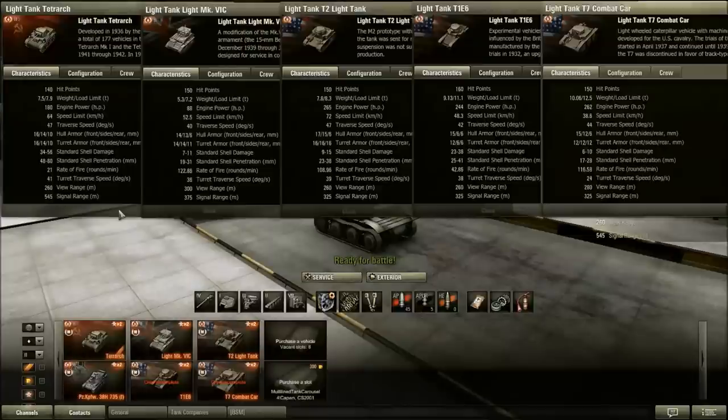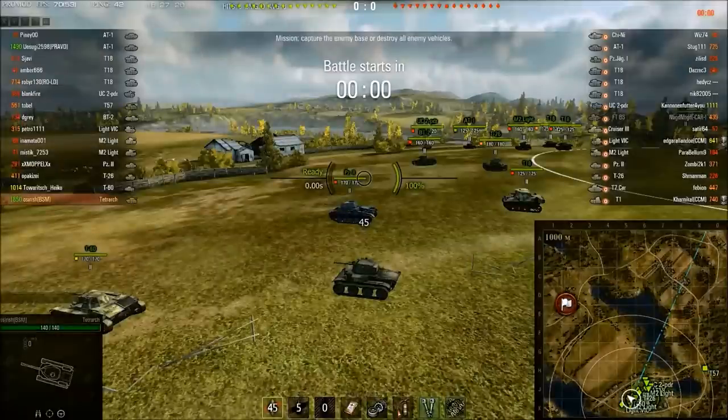So it doesn't make for a very good scout, which is a shame, because the signal range is 545 meters — at Tier 2 that is amazing; you can stay in contact with most tanks on the battlefield. But the view range causes problems. Even though this has all the characteristics to be an amazing scout, that view range just kills it. Let's put that to the test on Malinovka, where I like to test all my scouts.